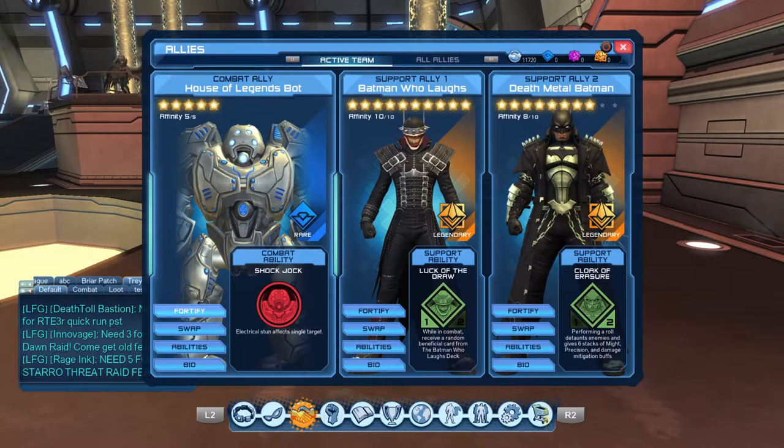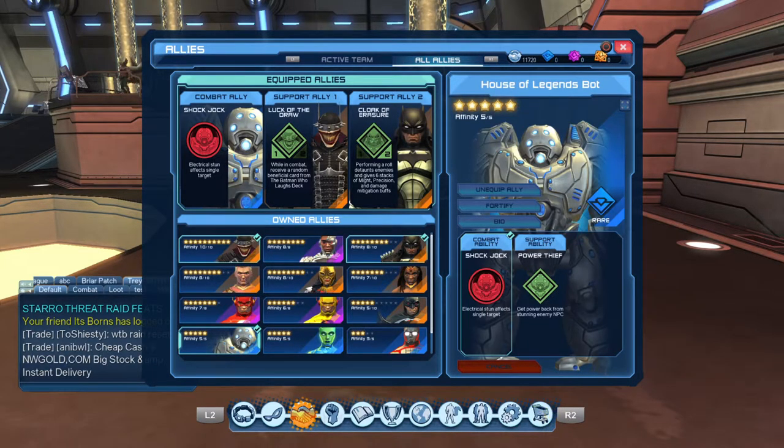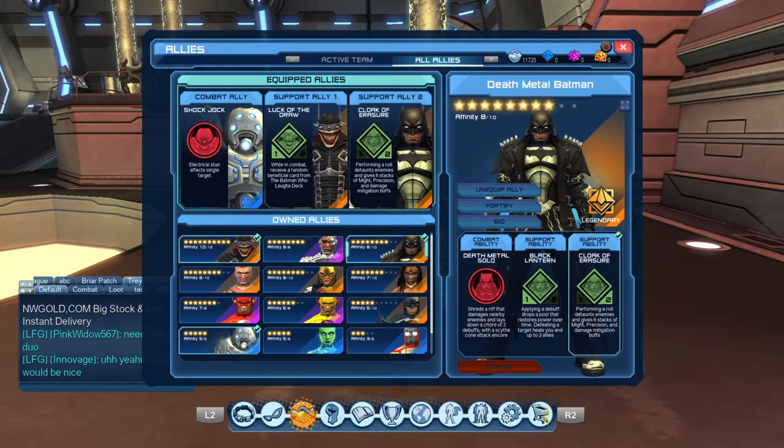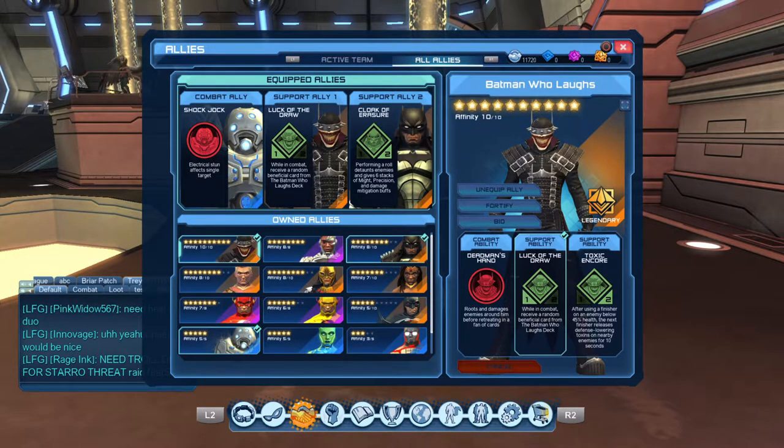Now for the allies, depending on what you are doing, that will determine your combat ally. House of Legends Bob is going to be a great single target — one of the best ones, and it's cheap, so you should just have it. Cyborg, great AoE especially if enemies are all lined up — it's just amazing. Death Metal Batman — if you weren't using him for his support, you would definitely use him for his damage, it's just insane. Flashpoint Batman is not as high as the others, but he still does good damage.